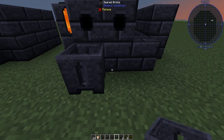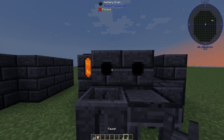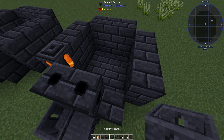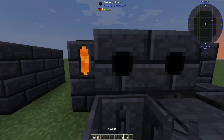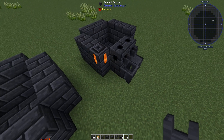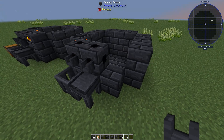Then you're going to put your casting basin down and your casting table right under these. If you right-click on them, nothing's going to happen — not only because we're missing one piece and there's nothing in the smeltery, but also because you're missing a faucet. So you're going to put these faucets in, and those faucets will allow the liquids to drain into these and allow you to make castings.